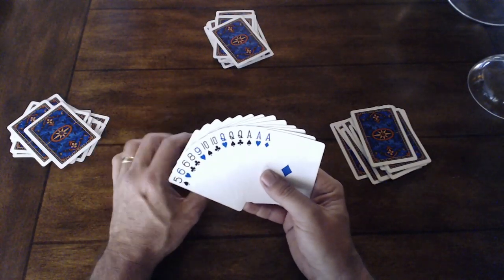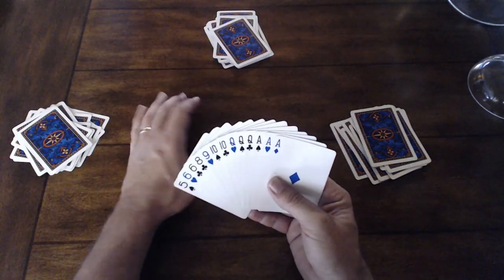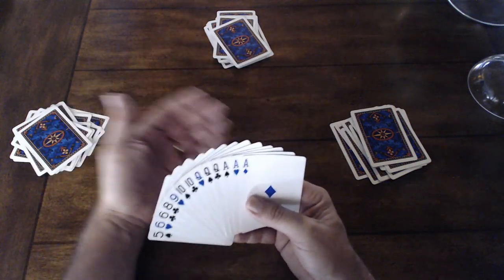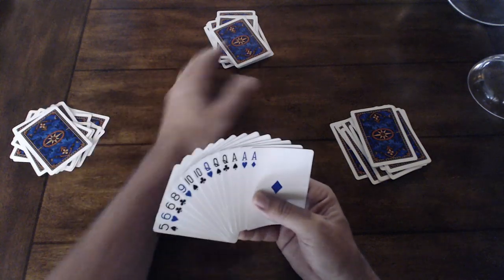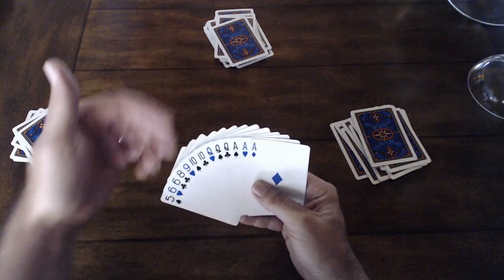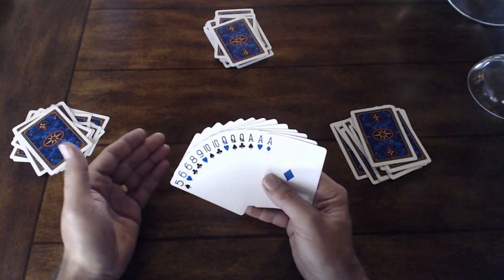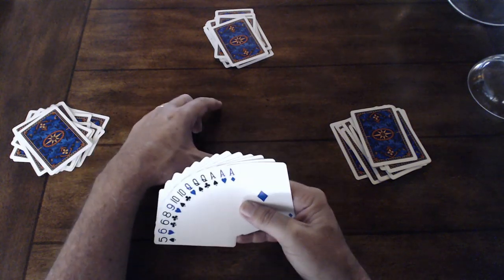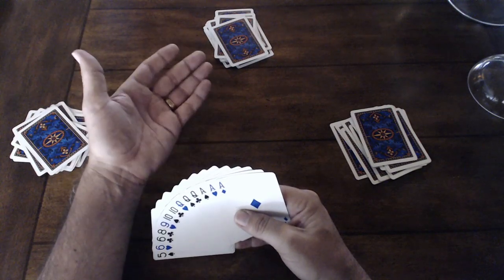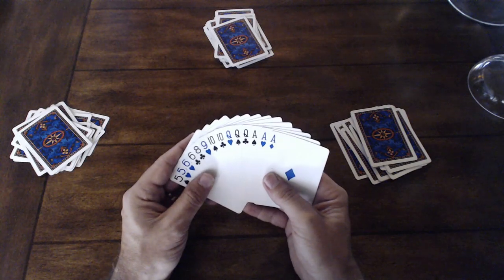Usually in a card game the person after the dealer goes first, but not in Tichu. Whoever has what's called the one — that special card — is the person who goes first. After everybody's got their cards, you just say, hey, who's got the one? That person plays first. Now, it doesn't mean you have to play the one — it just means you get to play first. We'll talk more about the special cards in a little while.